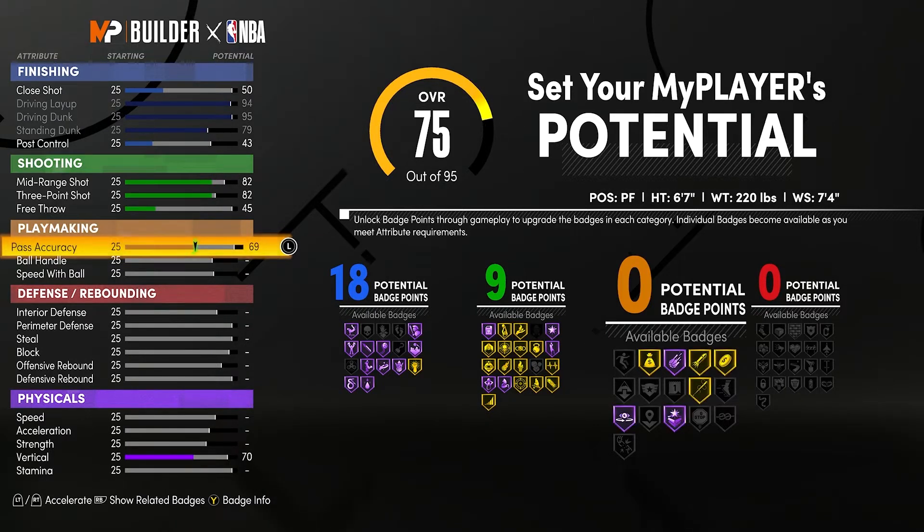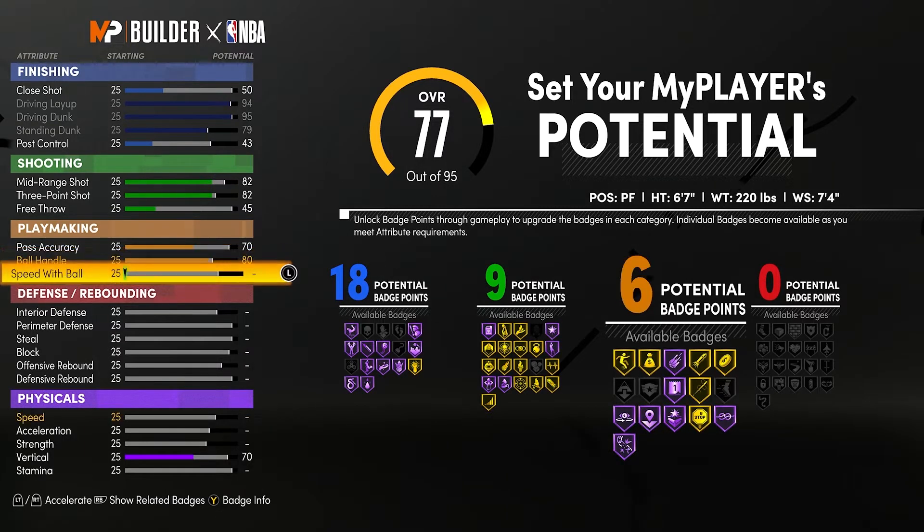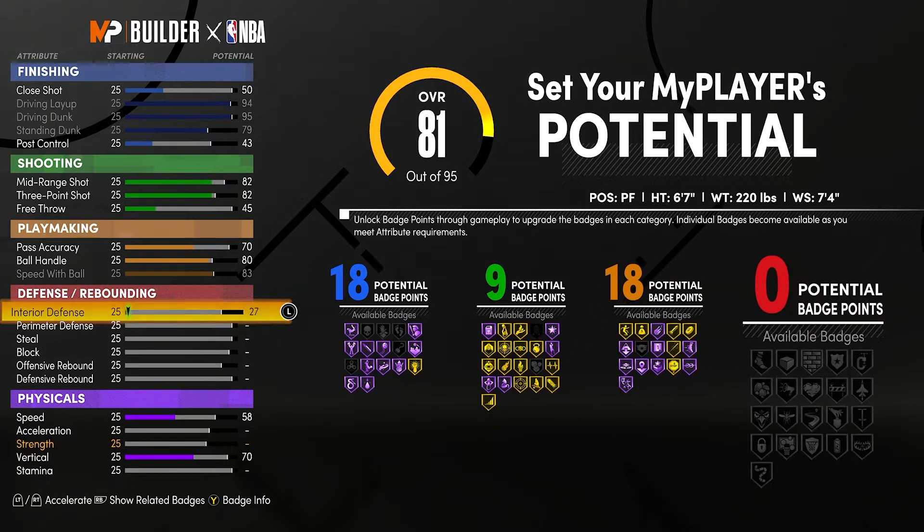You have to have a 70 pass accuracy or higher to get this name. I haven't necessarily tried to get it over an 80 — that could make it a playmaking paint beast. So get your pass accuracy to a 70 on this build, get your ball handle to an 80 for those pro handles, then max out your speed with ball. That's going to give you 18 playmaking badges — that's hot.